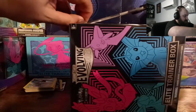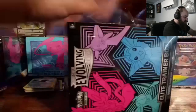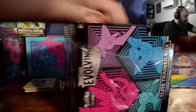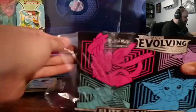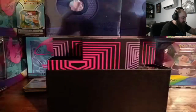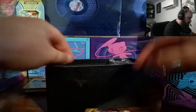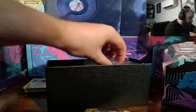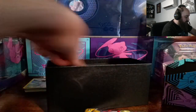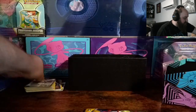Now let's get this ETB opened. Surprisingly the sleeves for Evolving Skies are like $10 a piece on TCGPlayer — a lot of the set stuff is just weirdly expensive. We've got one, two, three, four, five, six, seven, eight packs, dividers, a land code card, sleeves, dice, and a coin.